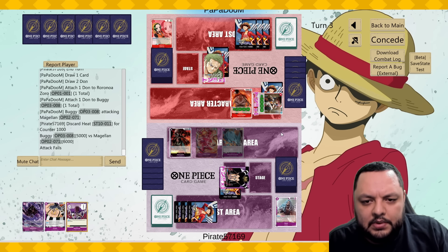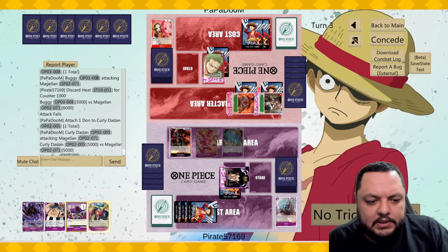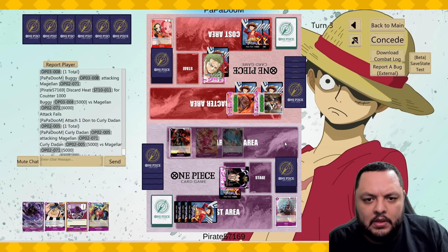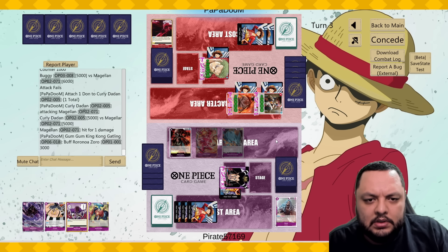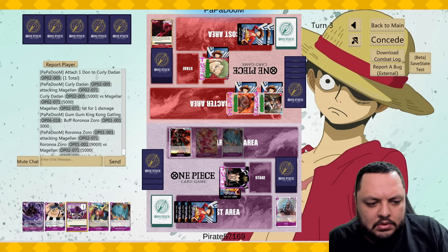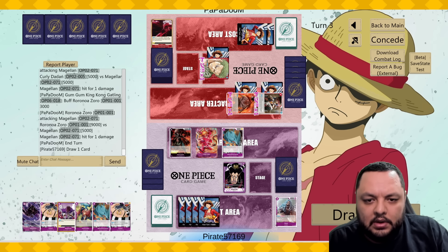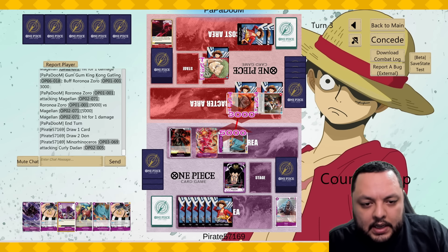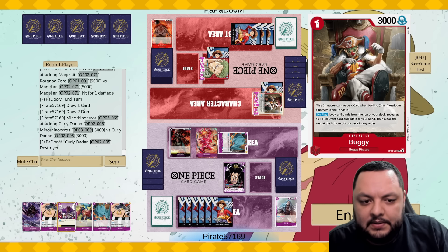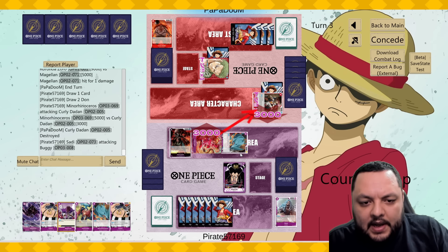He attacks for five — I get to block, perfect. I have to take some here, but by him attacking this early he's not going to have a board. He's going for the 'I'm going to deal you damage and try to kill you fast' strategy. That means I have to be the defensive player here. Wisdom into slash — if he gives us a 5k that would be great.